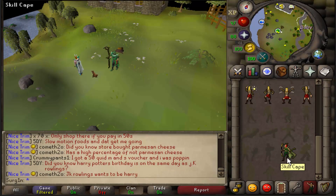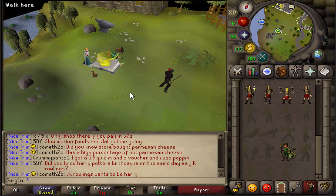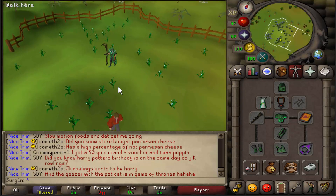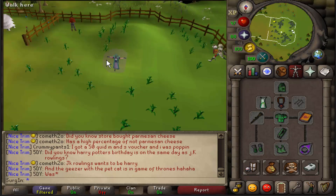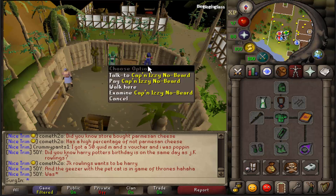Moving on to number two — let's talk about the Diary Cape. The emote is actually pretty cool, and the teleports it gives you are handy — they take you to some unique locations. The one I use most frequently is the Varrock teleport, which takes you right to Toby. You can also teleport to the flax keeper to exchange flax into bowstrings, teleport directly to Czar, and teleport to the Brimhaven agility arena — some niche teleports, but useful ones.